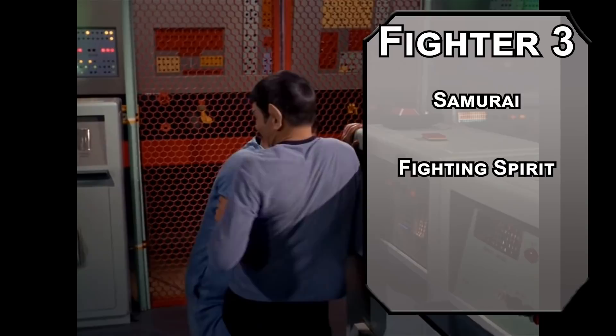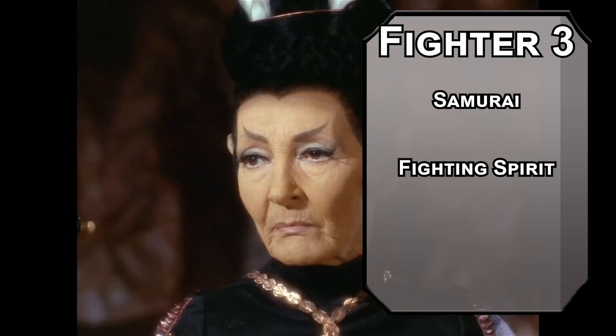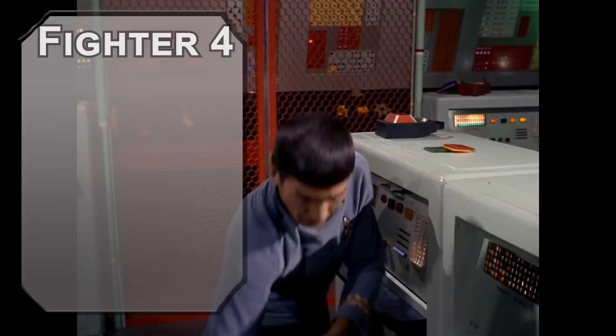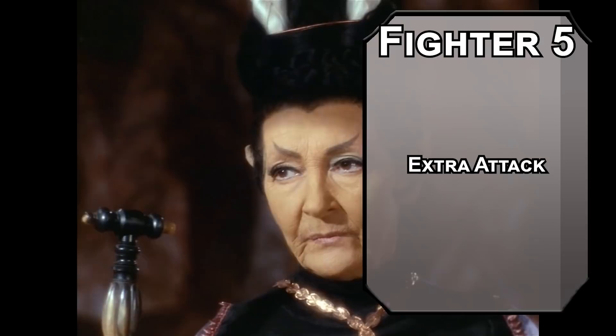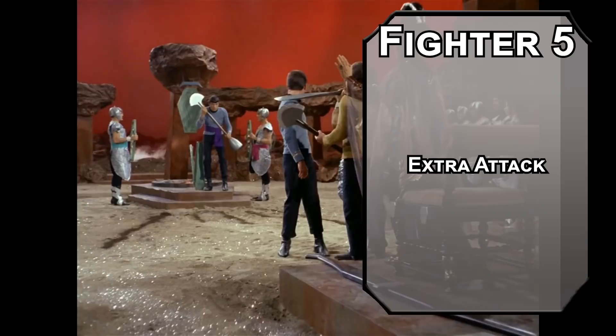Third level Fighters can choose the Samurai Martial Archetype, giving you Fighting Spirit — that'll give you 5 temporary HP and advantage on all your attack rolls until the end of your next turn, to fight with either the passion of a human or the focus of a Vulcan. You can roleplay it however you want, and you get 3 uses per long rest. You also get another skill proficiency like Persuasion — after spending time with Kirk, you do get a little better at talking to people. Fourth level Fighters get another ability score improvement — cap off your Intelligence modifier to maximize the power of your analytical mind. Fifth level Fighters get an extra attack, letting you make two attacks per action or up to four with Action Surge.